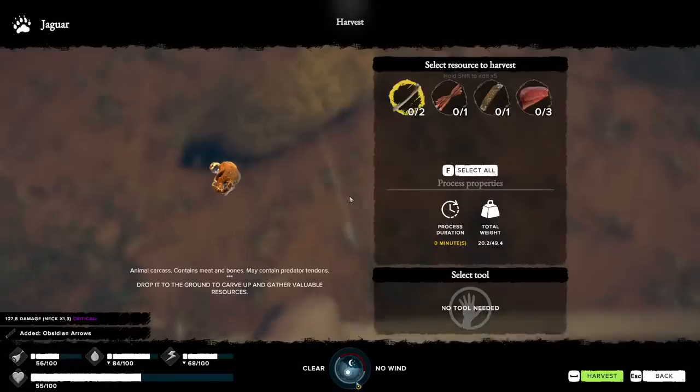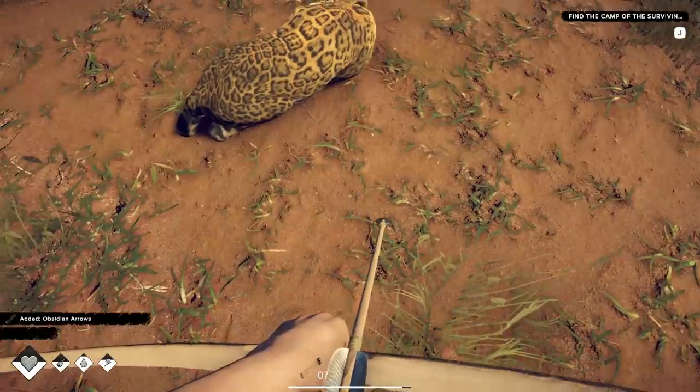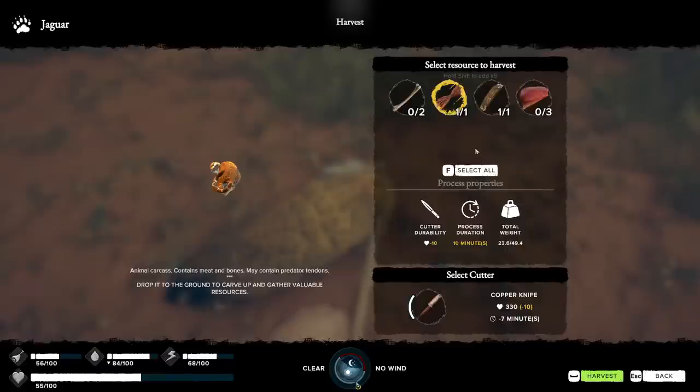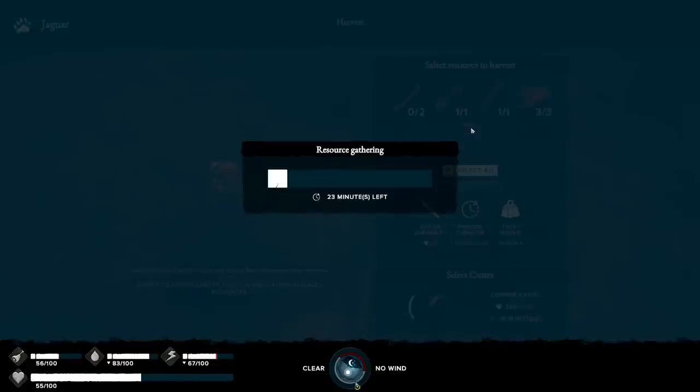Two arrows to the face? Oh, it was 108 and critical to the neck. Jaguar hide - I will take that. I can't use that for anything. Am I taking the Jaguar down? I have Jaguar attendance. Where do you get Jaguar attendance from? I know it was in a video, I just don't remember when.